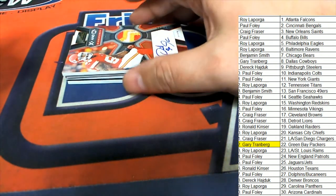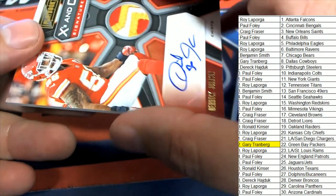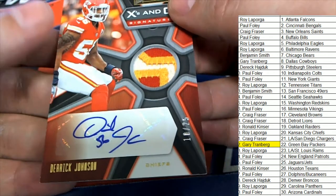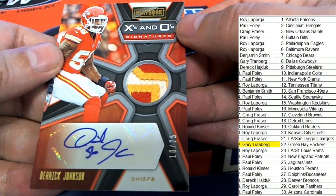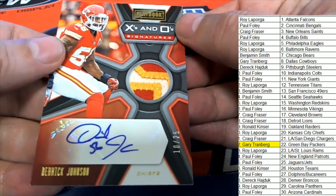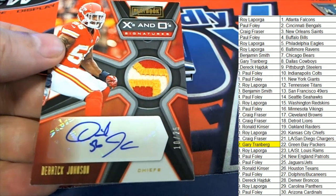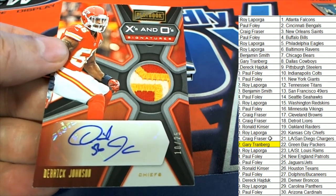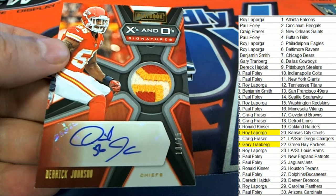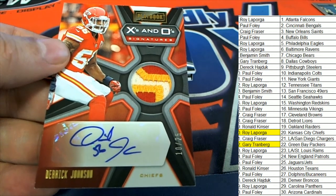Hit number two. Chiefs have been loaded in this case — Derek Johnson, X's and O's. This is awesome. It's been a lot of Chiefs coming out of here. Kansas City Chiefs owner Roy, way to go.